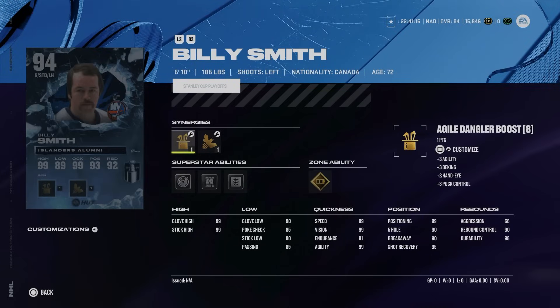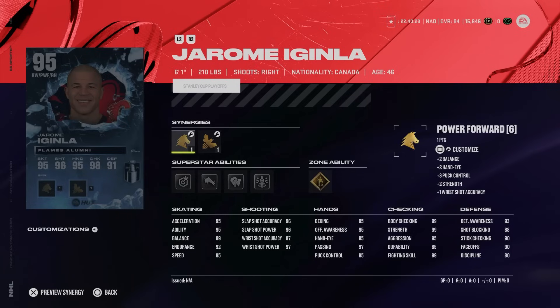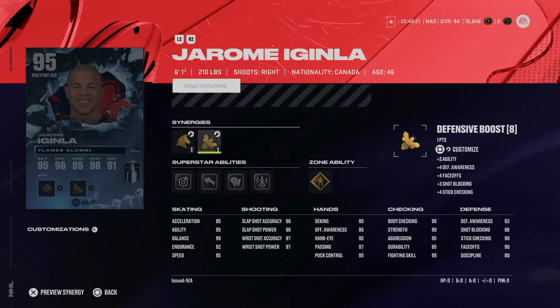In terms of new event cards, we've got the 94 Billy Smith. I don't know if I've ever seen anyone use Billy Smith in an online game even when he's got a high-rated power-up icon — until they figure out how to make small goaltenders viable, unfortunately Billy Smith is always going to be victimized. Jerome Iginla gets a custom build playoff card — always love seeing Jerome Iginla cards, one of my favorite players of all time. 6-1, 210, he's got Sniper Two-Way, Power Forward, as well as checking, agile dangler, shooting, and defensive boost.